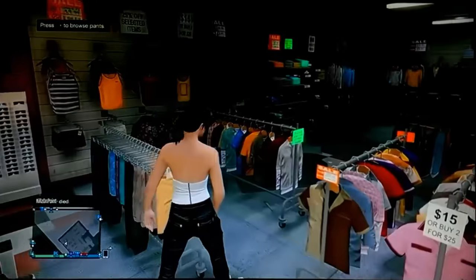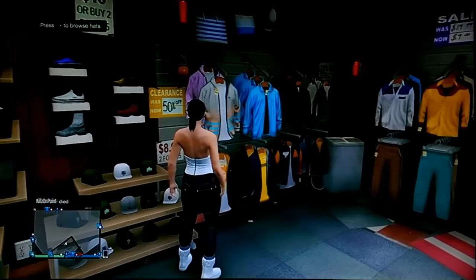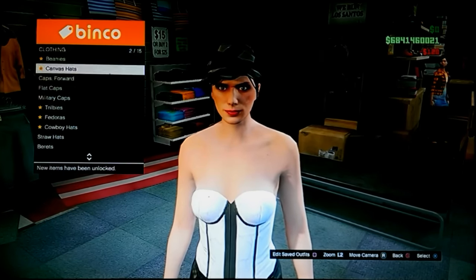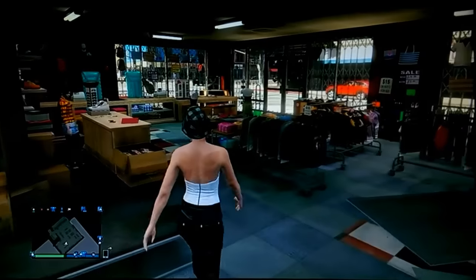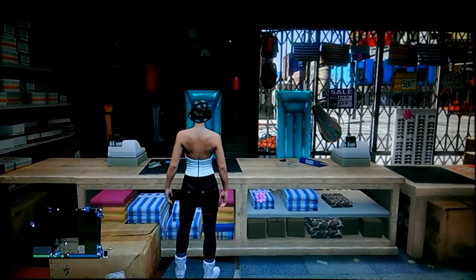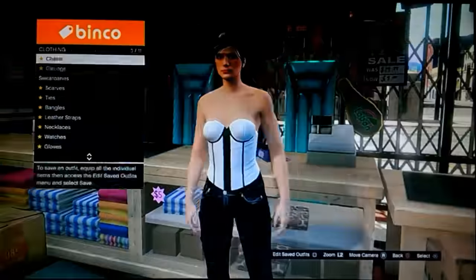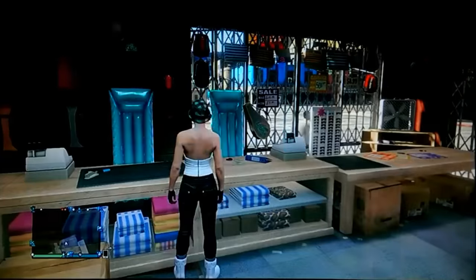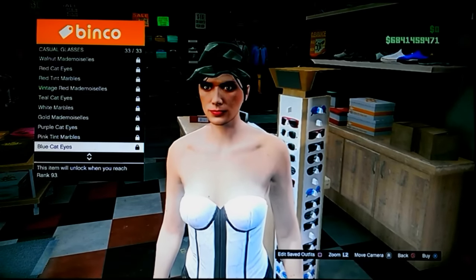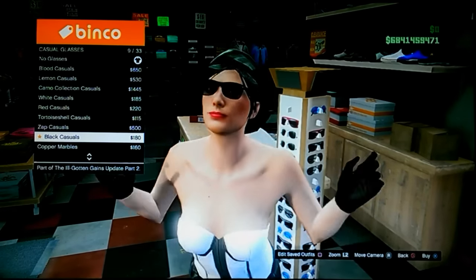Select or buy the black cropped jeans and then head over to the hat section. Look under the forward caps or front-facing ones — the canvas ones — and get the gray and black one. Then go over to the accessories section, go to gloves and put on the black driving gloves. Then go to glasses and put on the casuals — the black marbles.